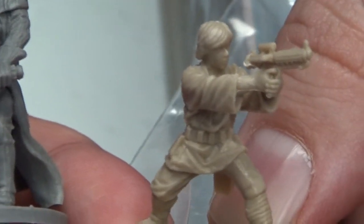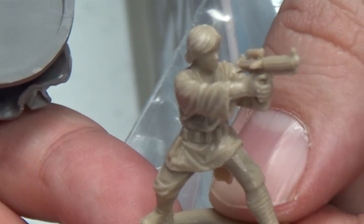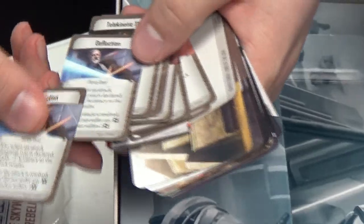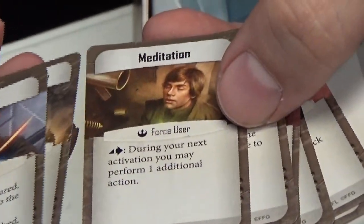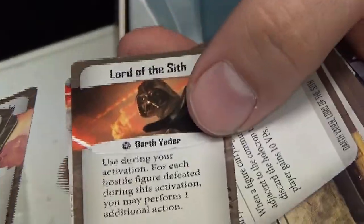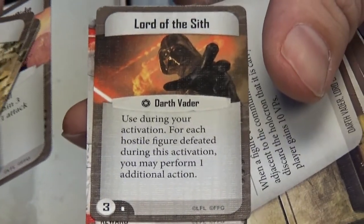Luke - this is going to be A New Hope, Episode 4 Luke, just after escaping the Death Star. And Darth Vader, obviously from about the same era - definitely not Anakin Skywalker. Each of them comes with a pastel of tiny cards, like deflection, telekinetic throw, meditation, and Lord of the Sith. This is going to be so good.